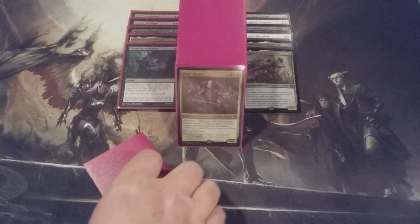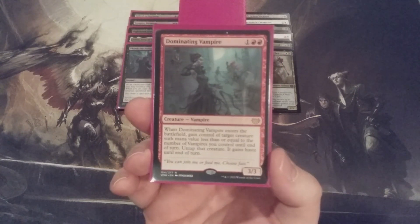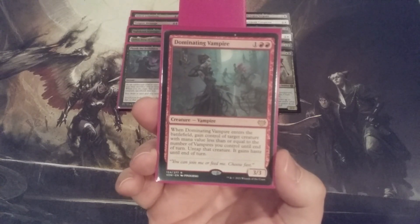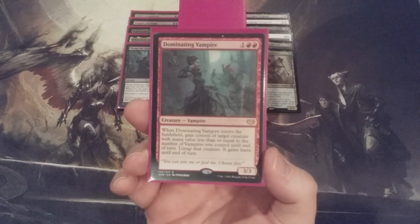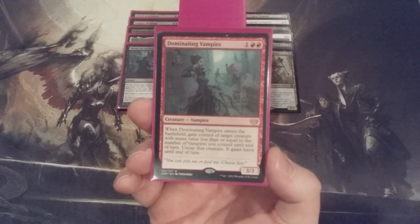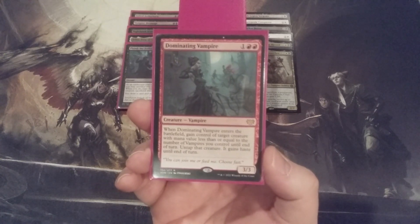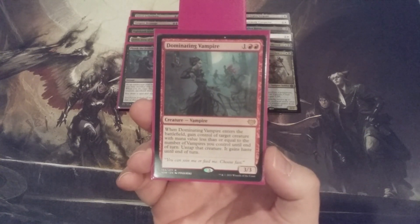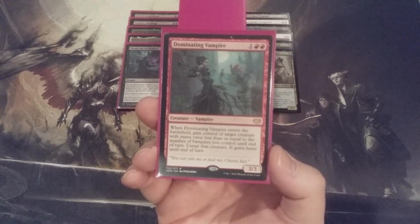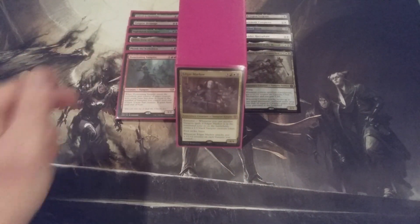With that 5-drop going in, coming out is the Dominating Vampire. We're upping the mana from 3 to 5, but here is the reason why. With Dominating Vampire, when it comes into play we gain control of target creature with mana value less than or equal to the number of vampires we control until end of turn — we untap it and it gains haste. However, Carmen allows us to continuously bring cards from our graveyard as long as we have permanents with mana values less than Carmen's power. With this type of build, Carmen could have an exceedingly high power, bringing numerous permanents from the graveyard onto the battlefield. We are replacing Dominating Vampire's one-time ETB trigger with Carmen's multiple-use attack trigger.